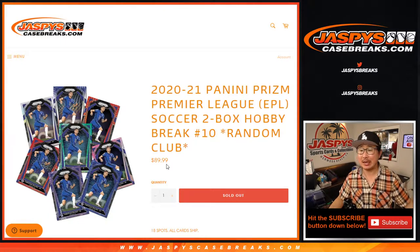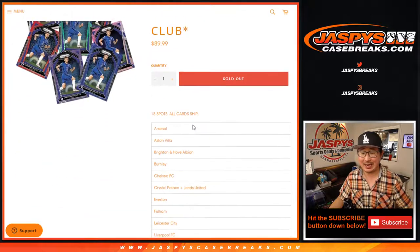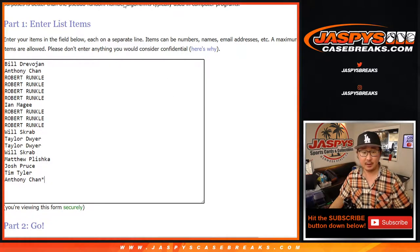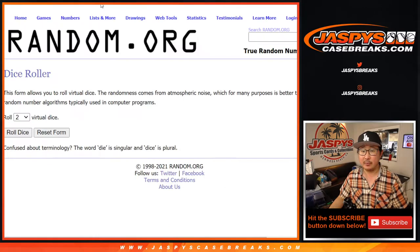Hi everyone, Joe for JaspiesCaseBreaks.com, coming at you with 2020-2021 Panini Prism Premier League English Premier League Soccer. Two box, random club, number 10, all cards shipped. Some pretty nice stuff in here. Big thanks to everyone here for getting in on the action, appreciate it. And there's all the football clubs.